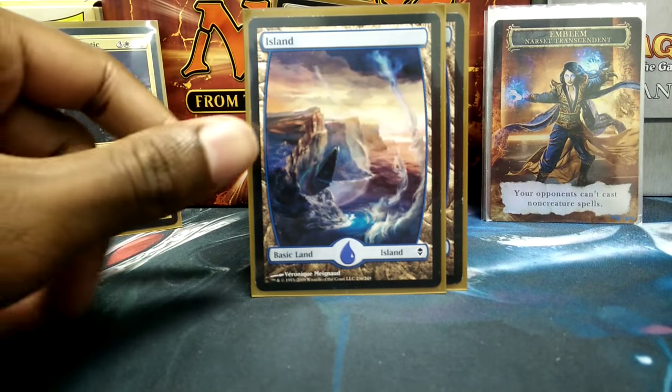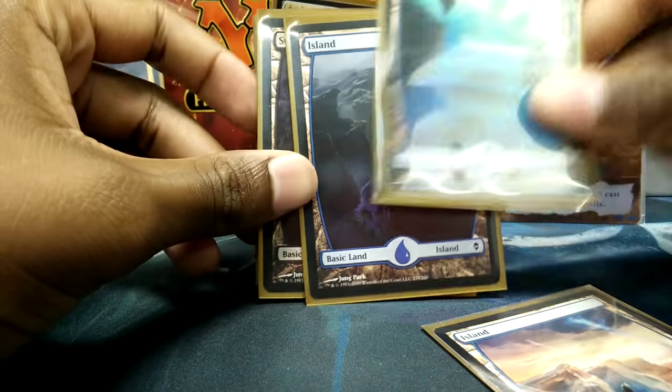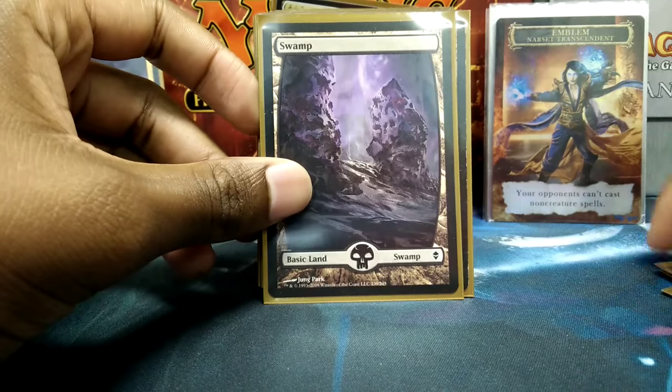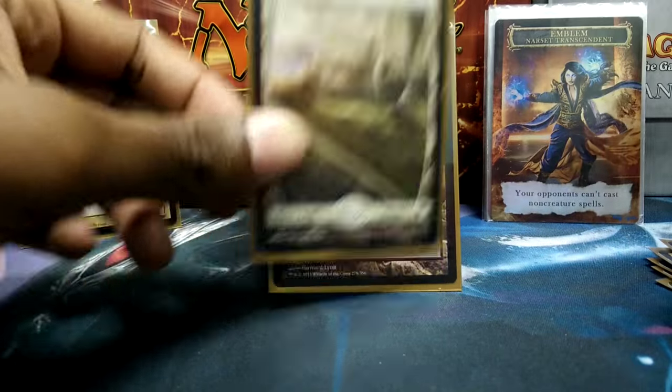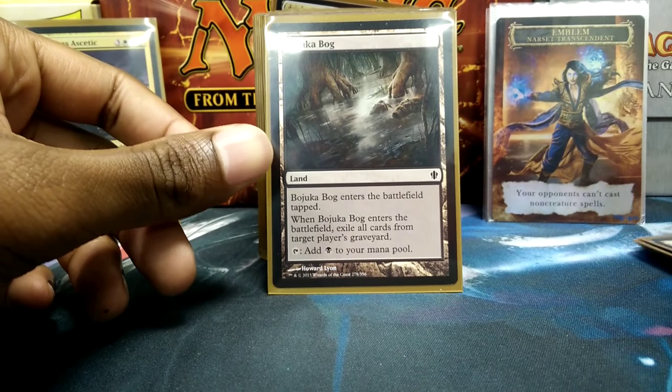To start the deck off, we always have basic lands. I'm running 3 Islands, 2 Swamps, and 3 Plains. And that's just to start off all the basic lands.